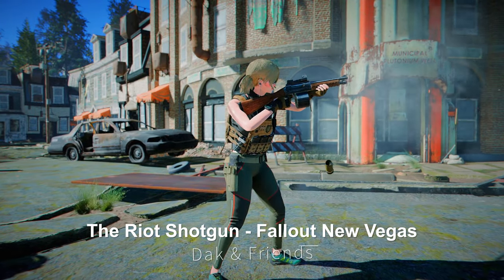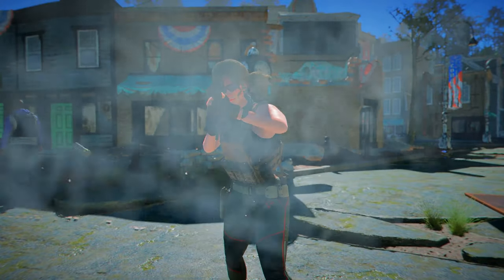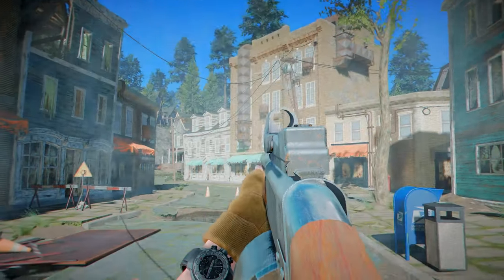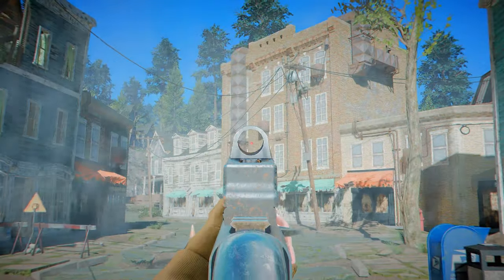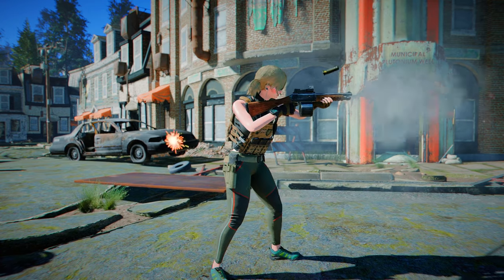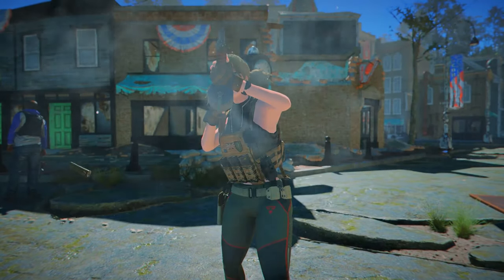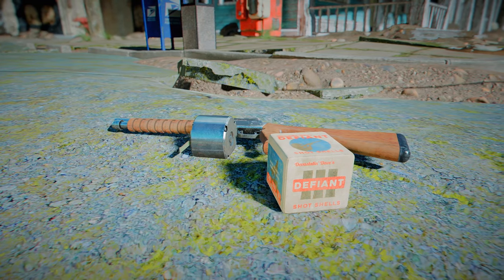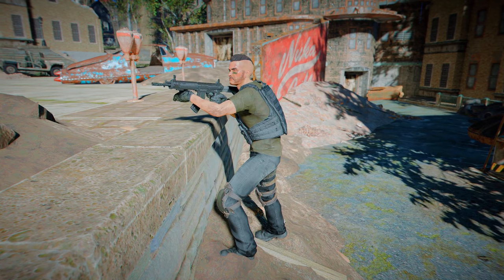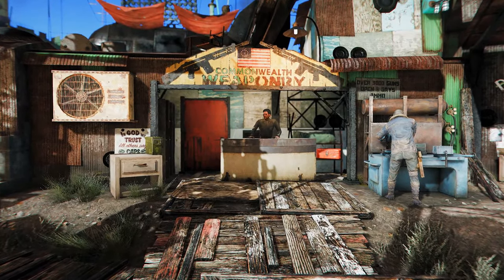Next up is the Riot Shotgun from Fallout: New Vegas. This mod brings the Riot Shotgun from Fallout New Vegas into the Commonwealth. This weapon starts appearing in the later stages of the game beginning at level 25. Additionally, this mod offers over 60 brand-new lore-friendly attachments, including custom scratch-made models and textures, custom animations, and custom sounds. It uses 20-gauge ammo and, after level 16, it can be found with the Brotherhood of Steel, Gunners, Triggermen, and in shops.